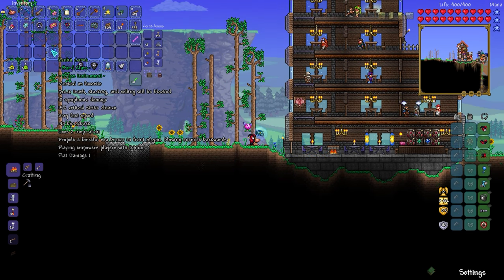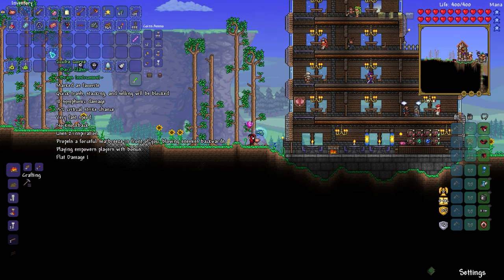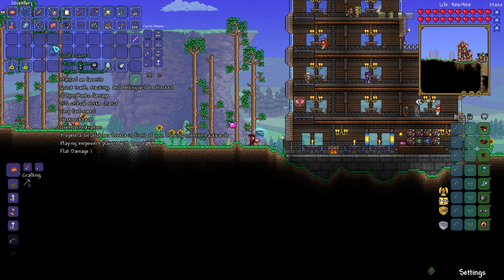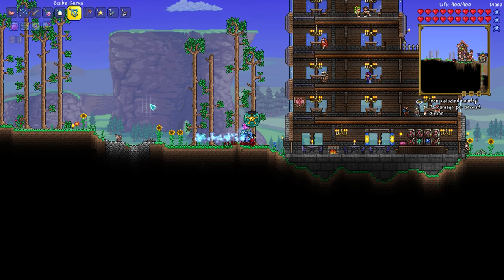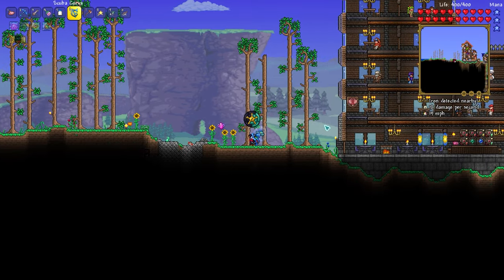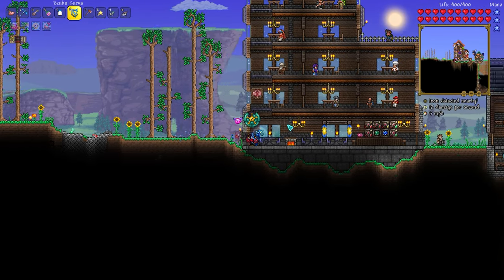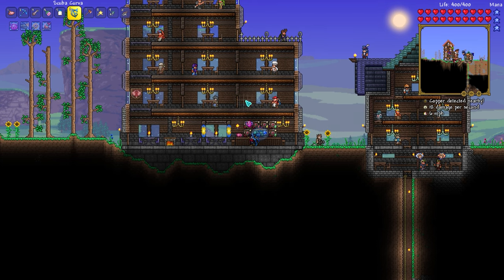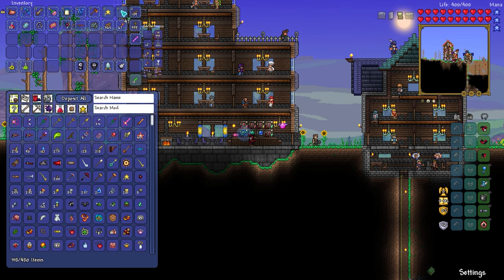Let's check out the tuba: 18 damage, 15% crit chance — that's fairly good. Very fast speed, no knockback, uses two inspiration. Propels a forceful sea breeze in front of you, blowing enemies backwards. Playing empowers players with bonus flat damage. It's like a flames roar — and I can't aim it, it just goes literally straight. Interesting. I think it's almost time to get a dummy so we can actually test our damage. I'm going to put the sitar away — interesting weapon, I'm not sure how good or useful it is, but it is definitely interesting.